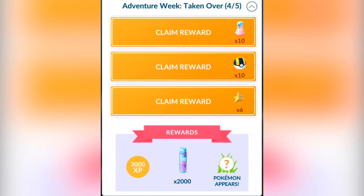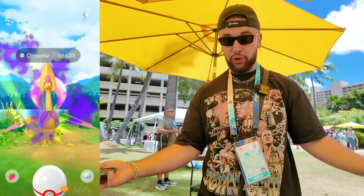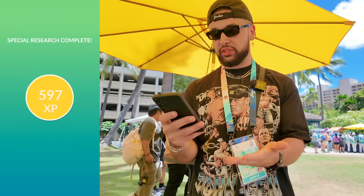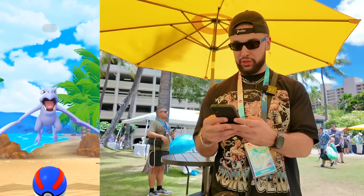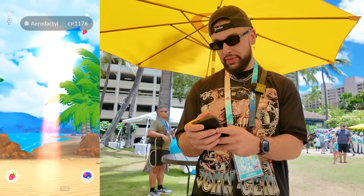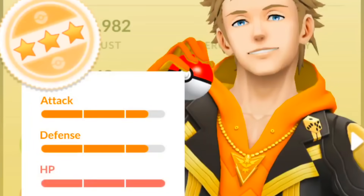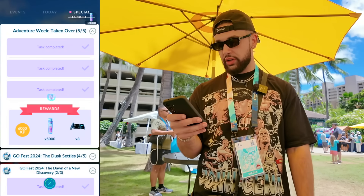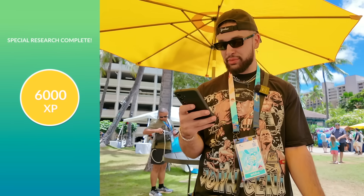But I need to finish this special research. This is the Team Rocket special research in which we battled and caught the Shadow Cresselia for the first time ever. That was awesome, and I forgot to finish the research as usual. So let's claim all this good stuff right here. Ladies and gentlemen, let's get an Aerodactyl. This is not the hundo, but this is a good IV one, I think. Let's go ahead and take it down. That is a three-star. Very nice. And to finish off the research — 9,500 Stardust, 6,000 XP, and some TMs. Very nice rewards.